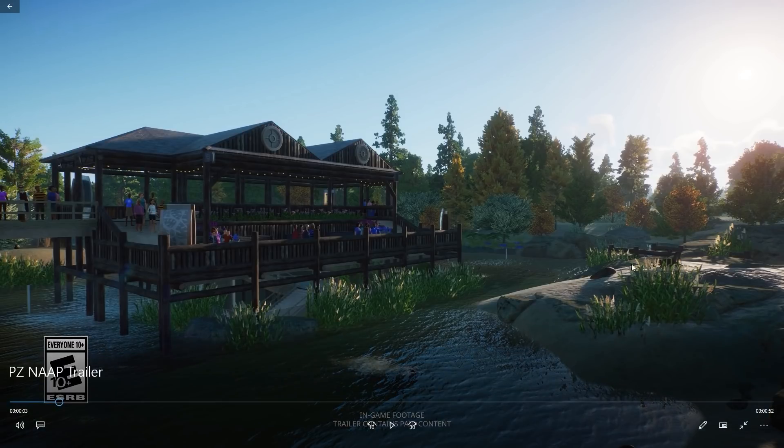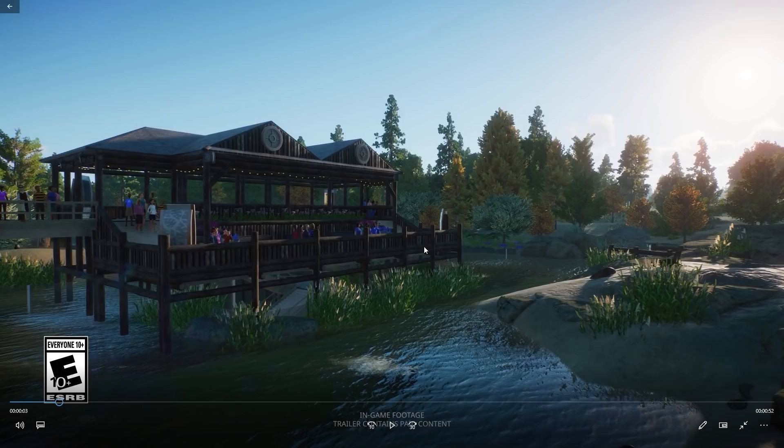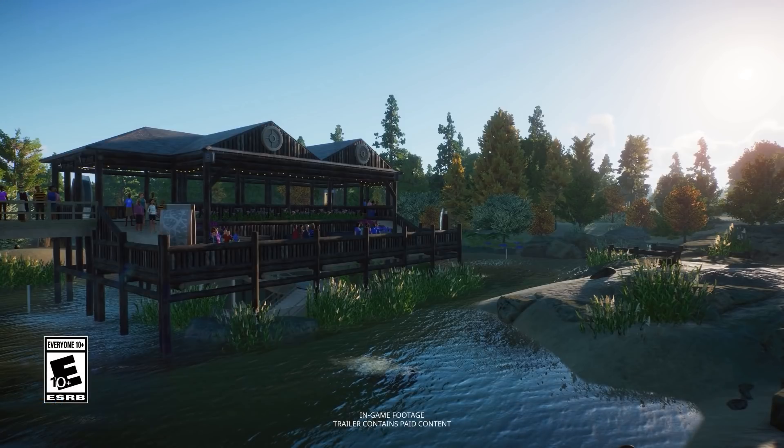Right over here is the California sea lion habitat, and this is also the new time scenario coming with the pack. You will be able to step into the foothills of the spectacular Blue Ridge Mountains to put your skills to the test, using the wilderness around you to transform a small zoo located in marshy wetlands into a full functioning success story.